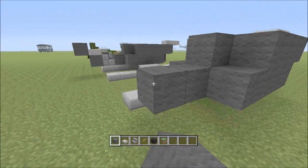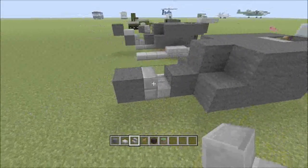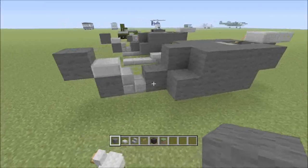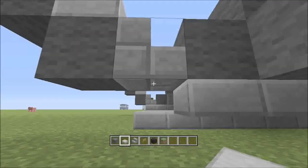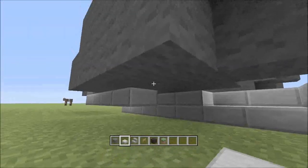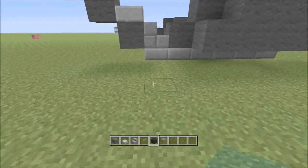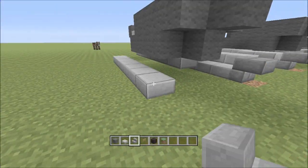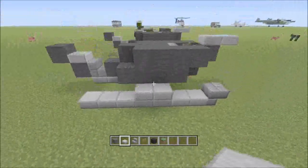Now, when you're back here, I'm just going to do that quick. Put one stone slab there and one back there. Now I need to dig out so I can go under and put this stone slab like that. Don't forget to put it on the other side like that.